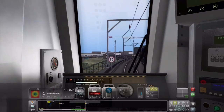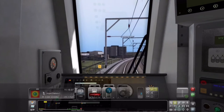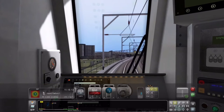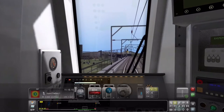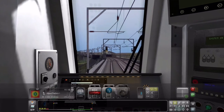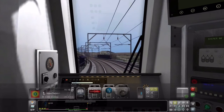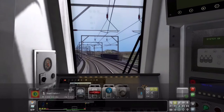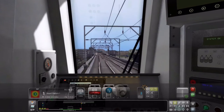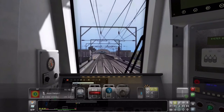What else do you get with it? I can't remember the locomotive off the top of my head - one of the key things about this route and I've completely forgotten it. It's a class... it's not 350. We'll come back to that. You get 5 scenarios with it.